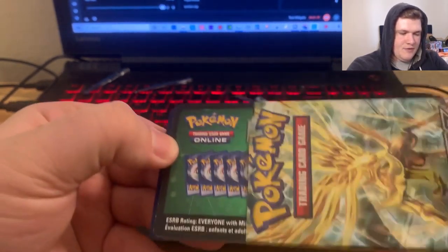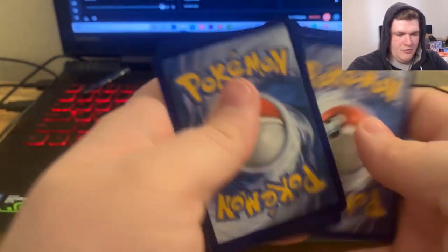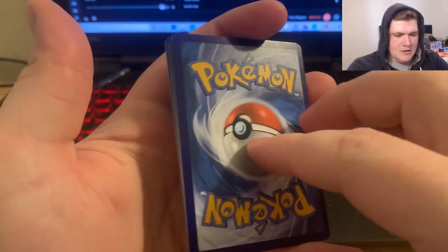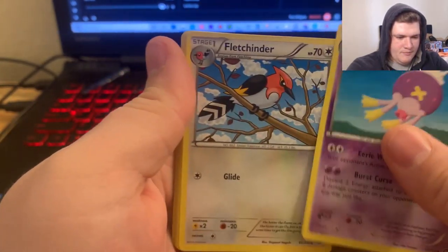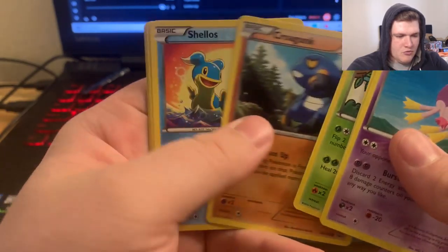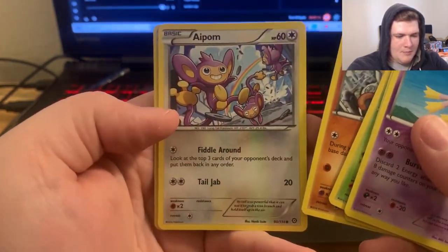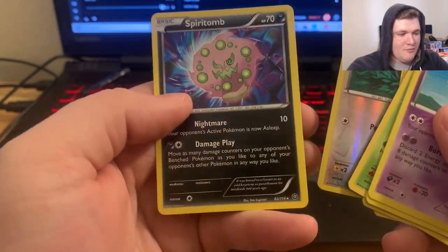Last pack of Steam Siege — can we do it? There's no energy: Driftbloom, Fletchender, Tangroth, Tangela, Krogunk, Shelois, Manky, Apom, the reverse Fletchling, and Spirit Tomb non-holographic. All right, there it is.